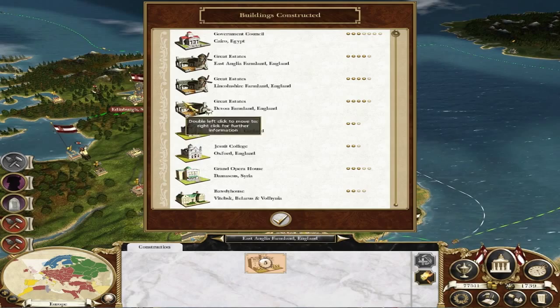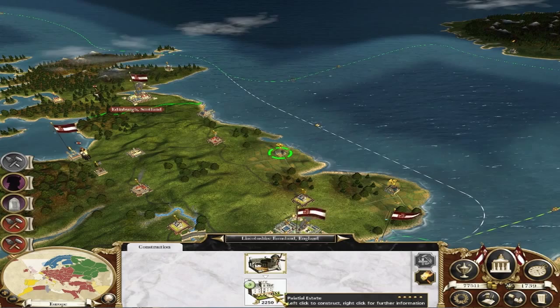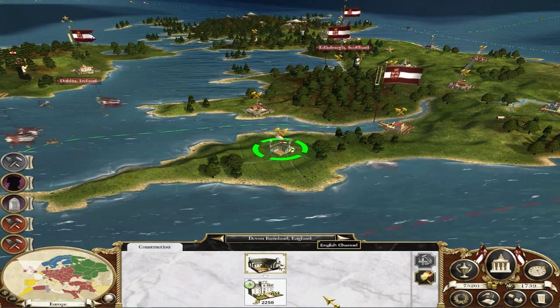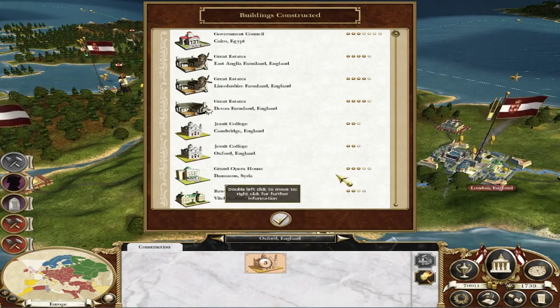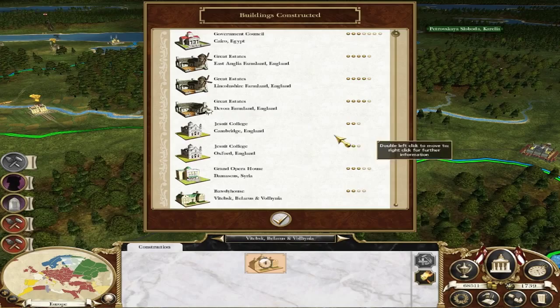I've got so many buildings to update — palatial estates, great estates, they all add to income but also ensure that we don't get food crises, that's the main thing. We're running out of food in these provinces. One of these is a Weaver's Cottage — this isn't one of those backward countries I took over. Back to Jesuit College — I can't get anything bigger than a seminary. I don't think the decision is going to be too difficult here. I'm not going to bother with a grand opera house — you can't get any better than that.